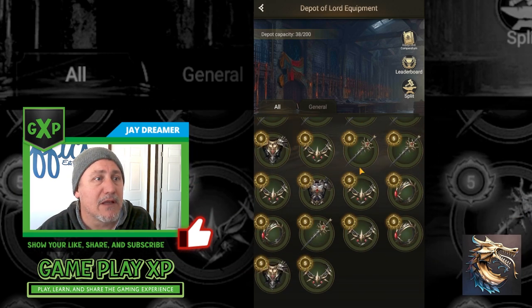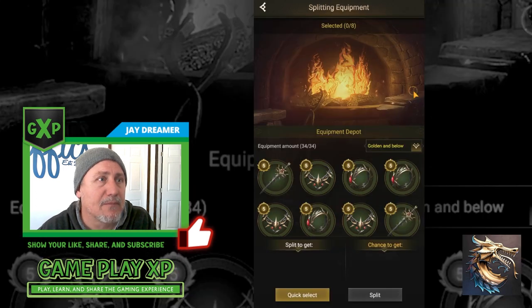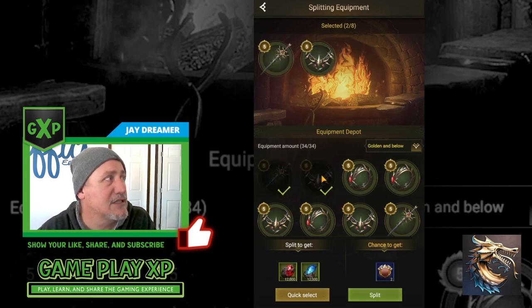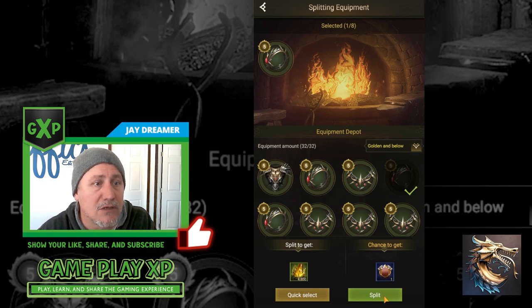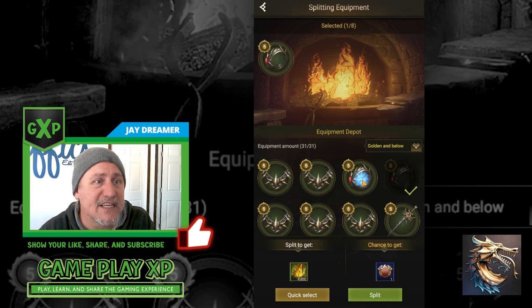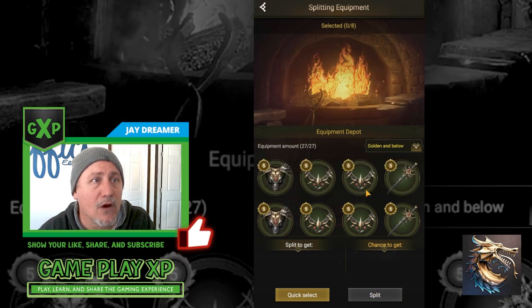With all this equipment, I can either sell it for gold coins or I can split it. If I wanted to split, let's try one at a time and see what my random chance is. Each type of equipment gives a specific mineral back. I can keep splitting one at a time, or I can increase my chance probability by splitting more at a time. Out of four, I got one core.